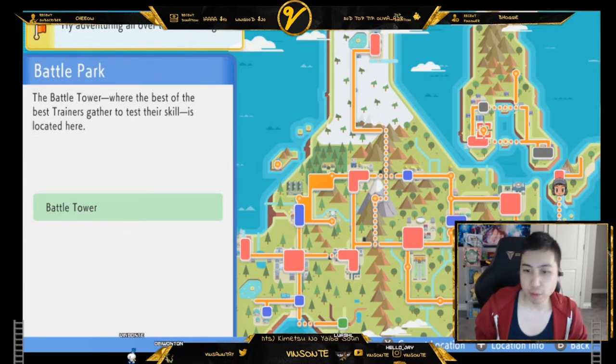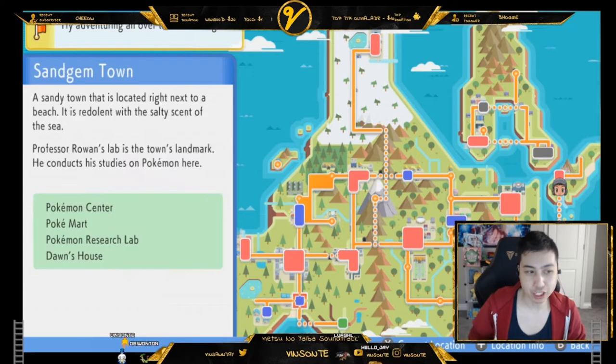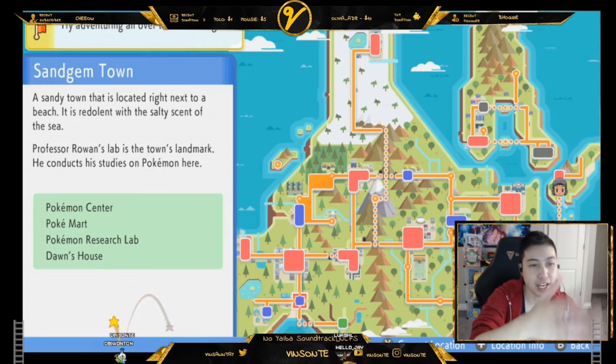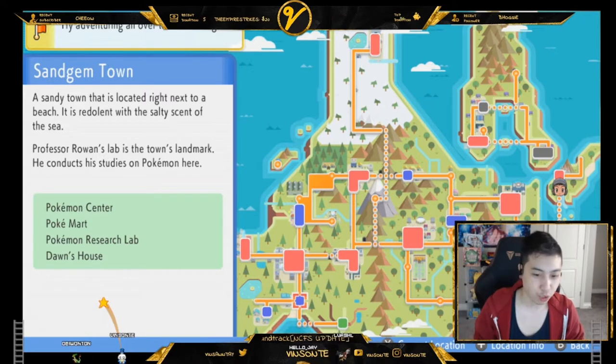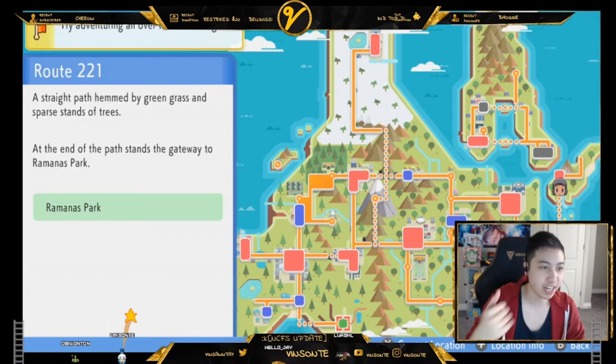You get the Poke Radar by completing the Sinnoh Dex and going to Sandgem Town to talk to Professor Rowan. You also want to get the counter, which you can get at the park right here.